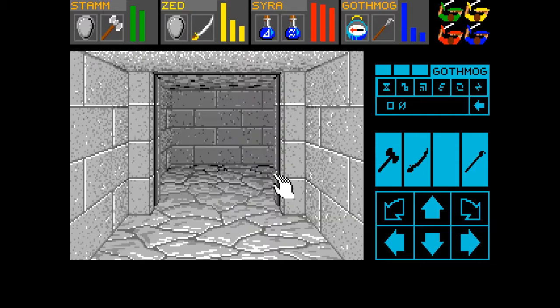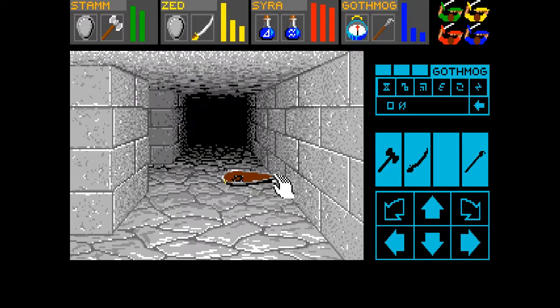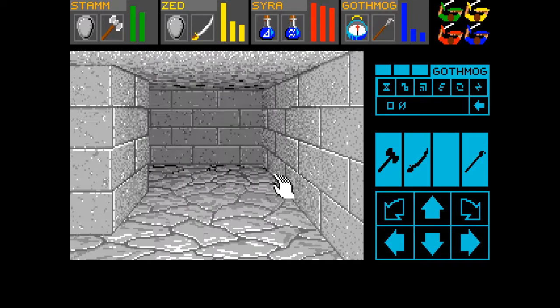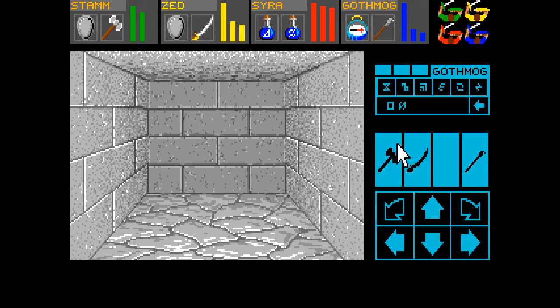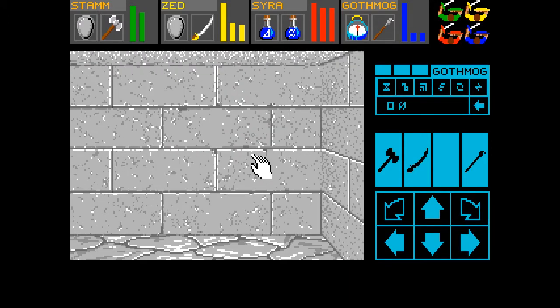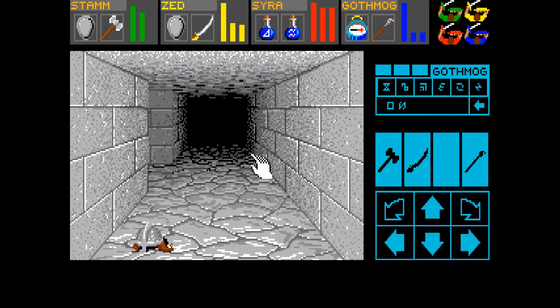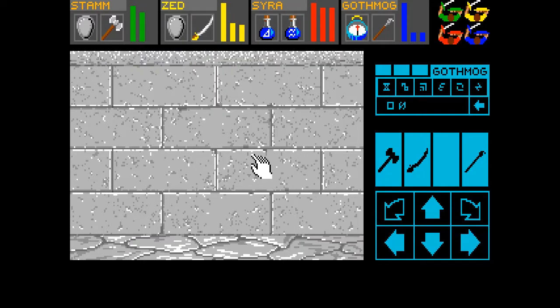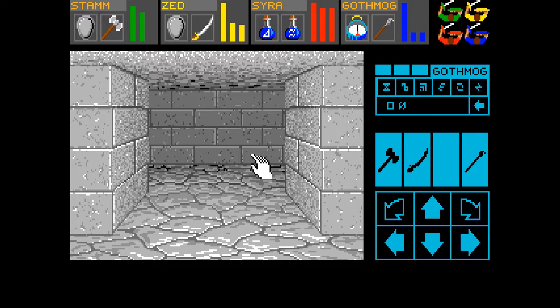We're not gonna go that way because I have a feeling that door's gonna close behind me and trap me in there. Let's see what we got down here. Dead end. We did get a used staff and stuff, so I guess I can't complain too much.